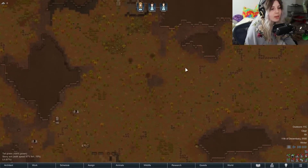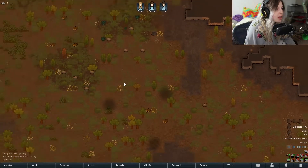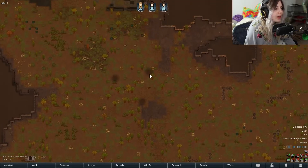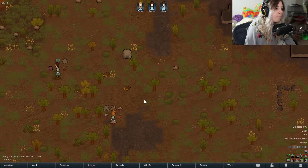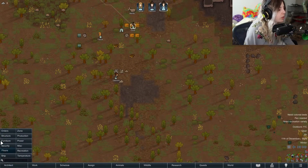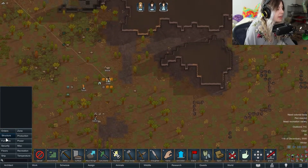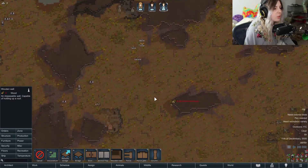I'm just going to build the base here since we're already here. Now I'll show you guys the way to build this base. We've crash-landed, and now I'll walk you through the starter base layout.